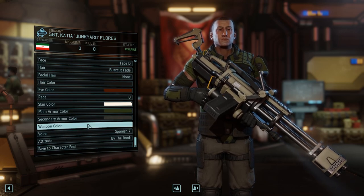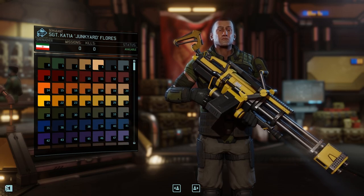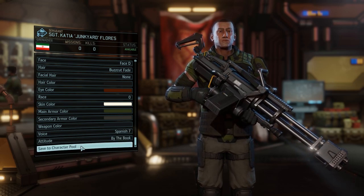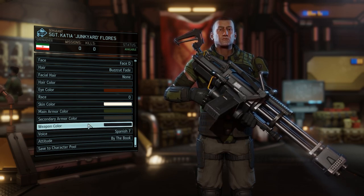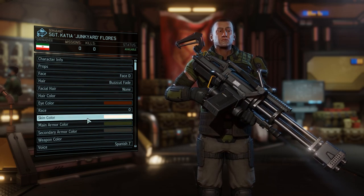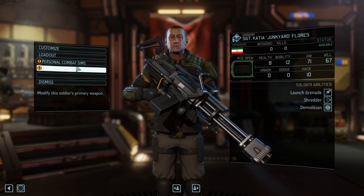There's also the attitude — you kind of stumble upon this mechanic in previous games where the attitude is kind of the way a soldier holds himself and stuff like that. You can also customize the weapon and change the colors. The race is interesting — one thing I wanted to talk about is the race-to-face change. I believe, though I'm not 100% about this, that me and a couple of people there thought that if you change the race you would get different faces.